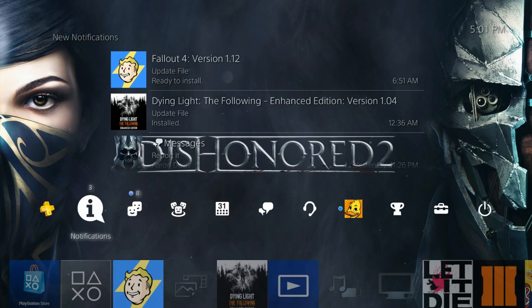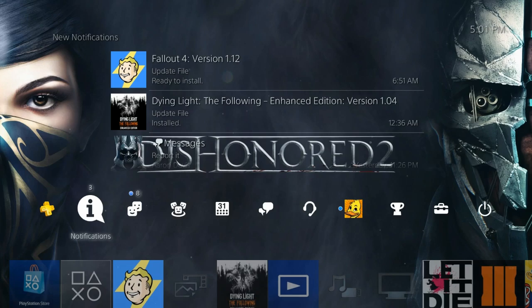So what you want to do is go to your notifications, and go to updates, and highlight over whichever update for the specific game if this is happening. When you highlight over it, it will tell you that it's ready to install, but when you click on it, it's actually going to disappear.